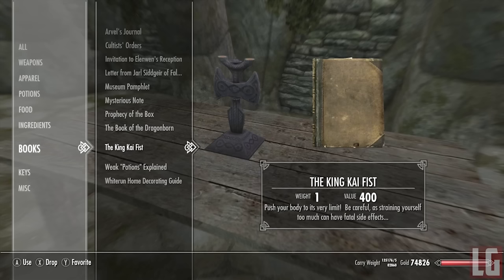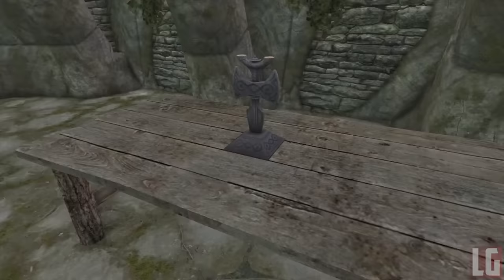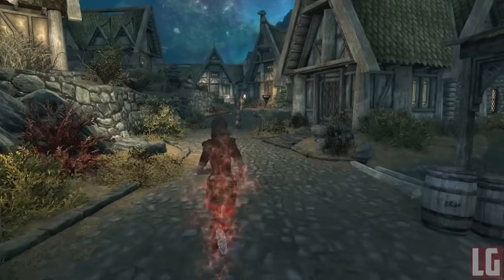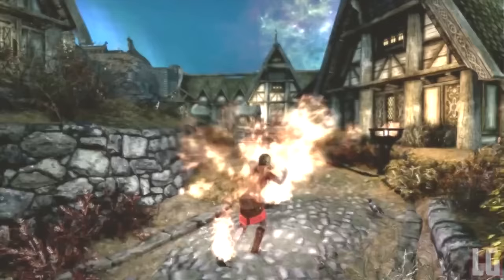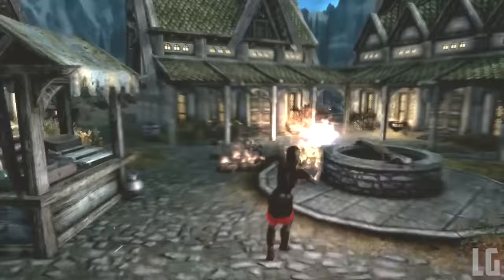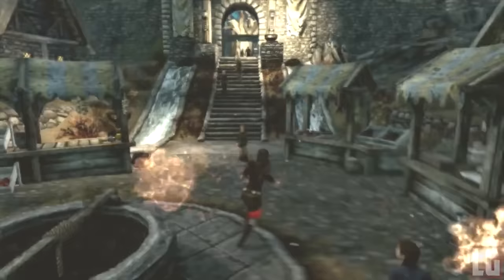Next up we have the Dragon Ball Transformation Pack. Kaioken drains stamina, buffs damage and magicka regeneration, and health depletes if you run out of stamina — this power can kill you if you're not careful. Super Saiyan drains magicka and buffs damage and damage resistance. Super Saiyan 2 drains magicka quicker than Super Saiyan 1 and buffs damage and damage resistance by twice as much. Super Saiyan 3 drains both magicka and stamina at a very fast rate and buffs damage and damage resistance far more than Super Saiyan 2, but depletes health if you run out of both — unlike Kaioken, Super Saiyan 3 will not kill you; you'll revert to base form with 10 health left.